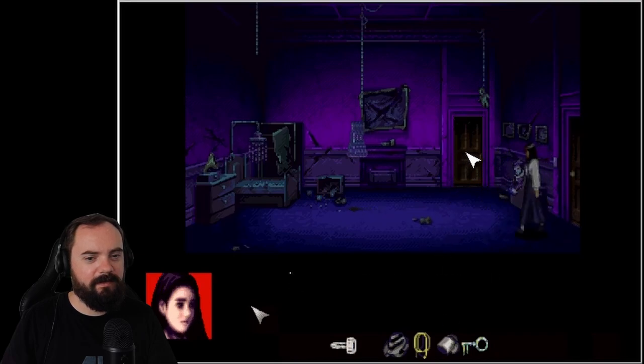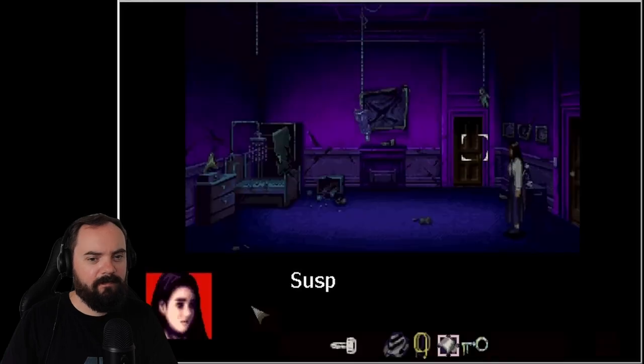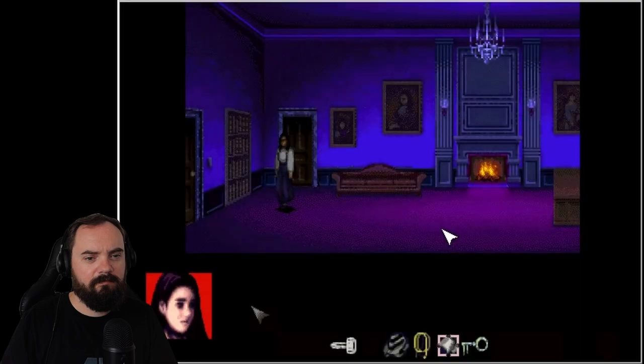It won't open. Can we go here? I don't know what I do. Can we go here? We can. Well, there's a nice fire here.